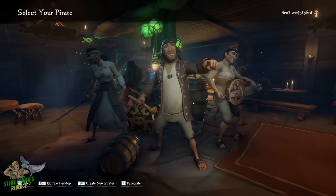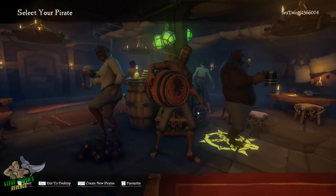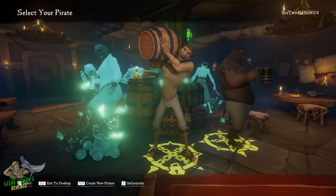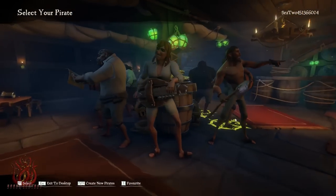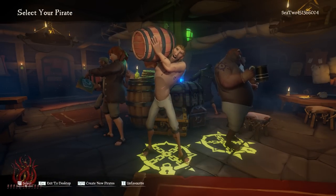Rotating left or right will display one of these characters for you. If you like a certain character, you're able to favourite them by pressing 1 on PC or X on Xbox. This will save your character when you create new pirates using Page Down for PC or Right Trigger for Xbox. Once you find a character you like, press Enter on PC or A on Xbox to confirm your decision.